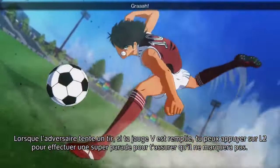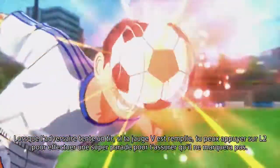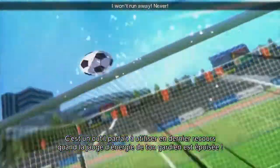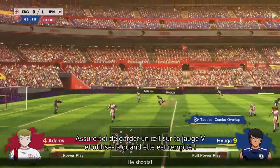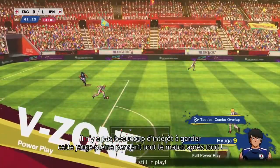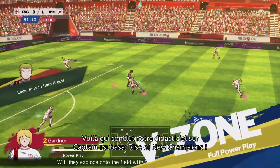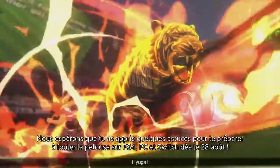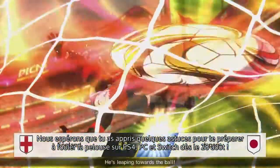When the opponent takes a shot and your V gauge is full, you can press L2 to do a super save that ensures they will not score. This is perfect to use as a last-ditch attempt when your goalie's Spirit Gauge is depleted. Make sure you keep an eye on your V gauge and use it when it's full — there's no use sitting on a full gauge for an entire match. That concludes our Captain Tsubasa Rise of New Champions tutorials. Hopefully you learned something and you'll be ready to hit the pitch on PS4, PC, and Switch on the 28th of August.